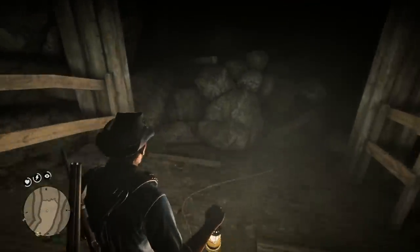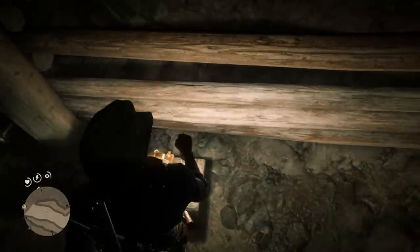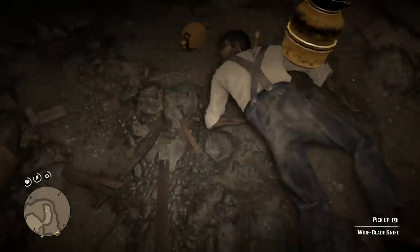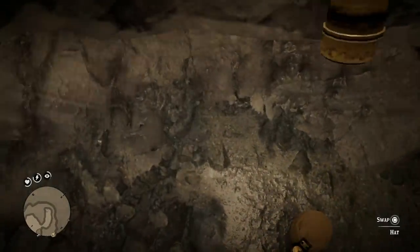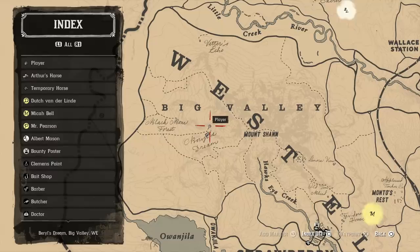The next weapon is the wide blade knife, found in a mine. The mine entrance will be blocked off, so look for a plunger about 20 feet away, use it to create an explosion, then follow the cave all the way to the back where you'll find the wide blade knife stuck in the back of a miner's corpse. You can also grab the mining hat, which comes with a lantern. It's a rare hunting knife with a wide clip point blade and worn curved wooden handle, found deep in the mine of Beryl's Dream, Big Valley — west of Big Shan mountain.